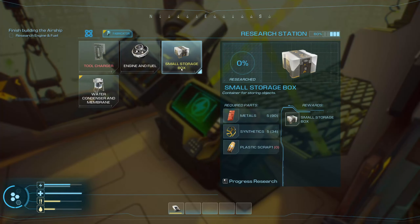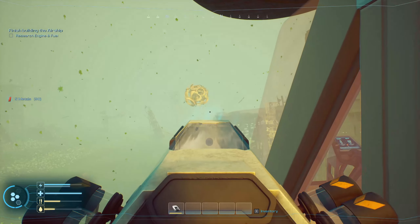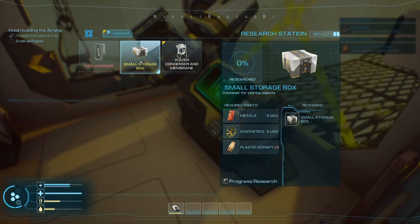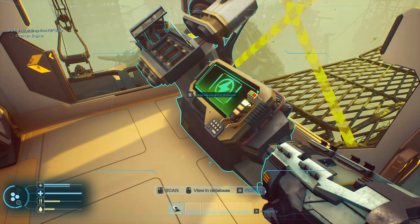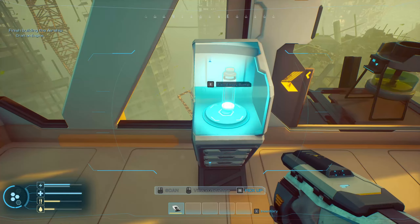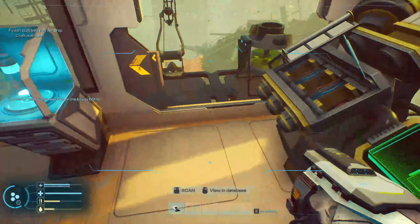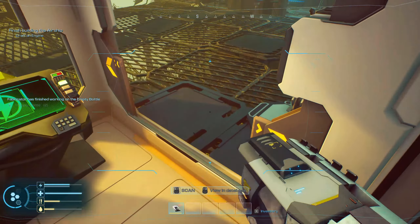Now we got new research from doing that. Now we can do engine, do storage box — that's good. We need more synthetics, so let's go hunting for synthetics. Now I can do the deck extractor. Let's see if I got enough to start researching. Let's go ahead and research that first. I'm going to work on more synthetics. Pretty much what you need to research it is what you need to make it.